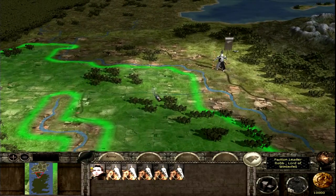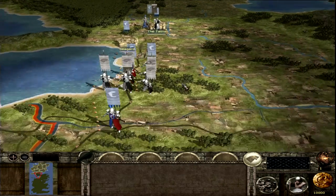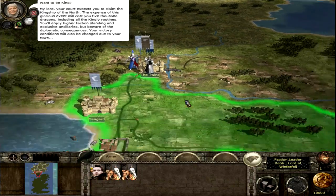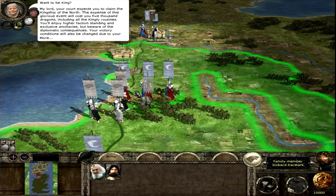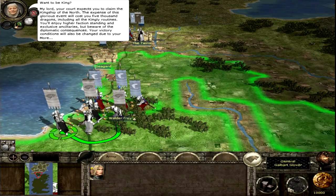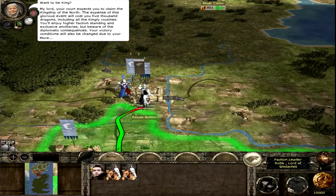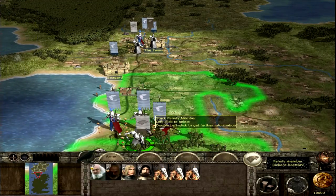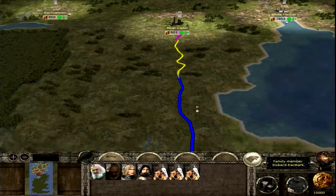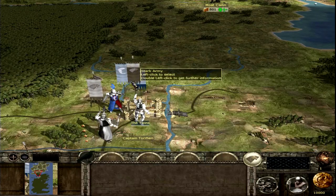First things first, let's move armies around. I'm moving units south. I'm putting Roose Bolton into a castle just so he doesn't desert me. Quickly — I'll place him in there just so he doesn't desert.